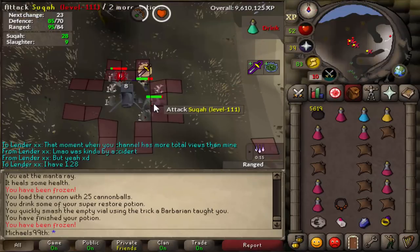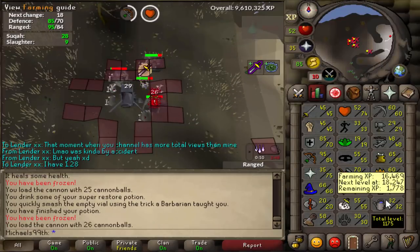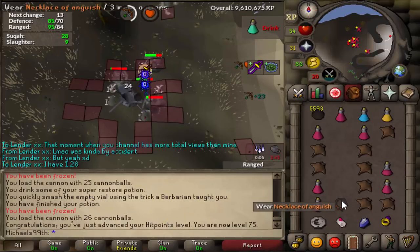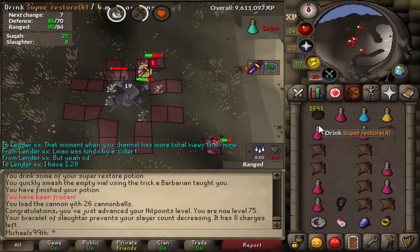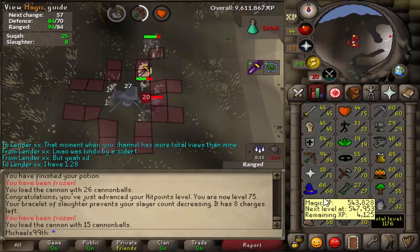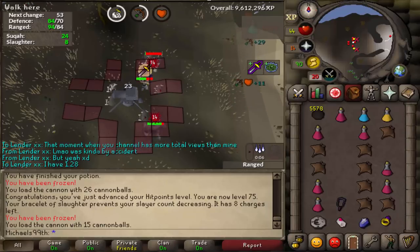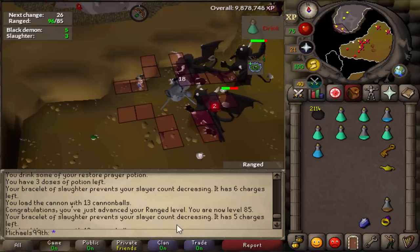Right here I'm about to hit 75 Hitpoints — I'm only 30 experience away. I just hit 75 Hitpoints, which means I can use a Necklace of Anguish now. It's significantly better than a Fury for range training because it gives 5 range strength and several more range accuracy — I think 5 as well. By the way, I got to 55 Slayer already — I'm not really paying attention to the Slayer level because it's going up so quickly. I just got level 85 range and totally missed it.